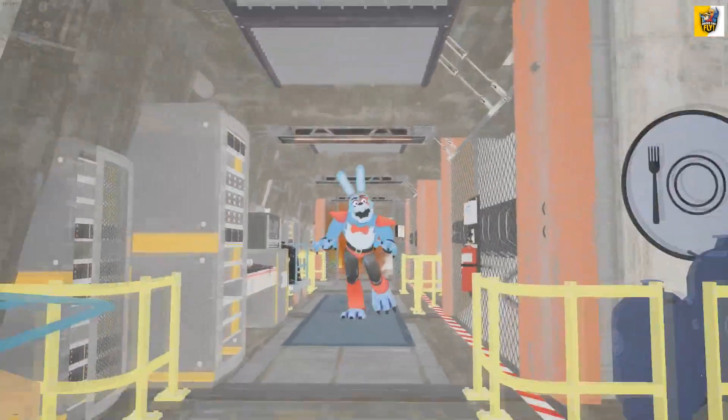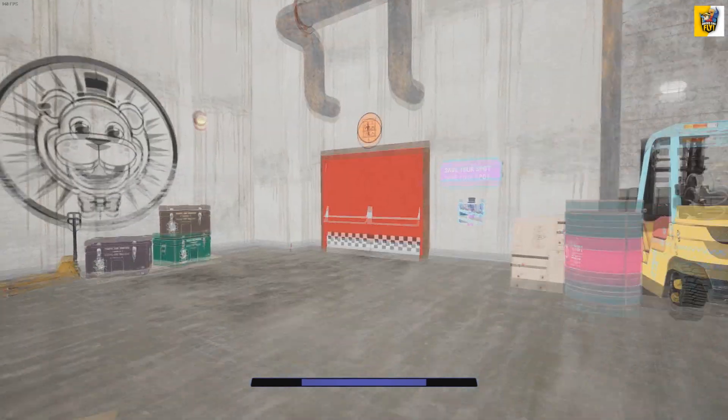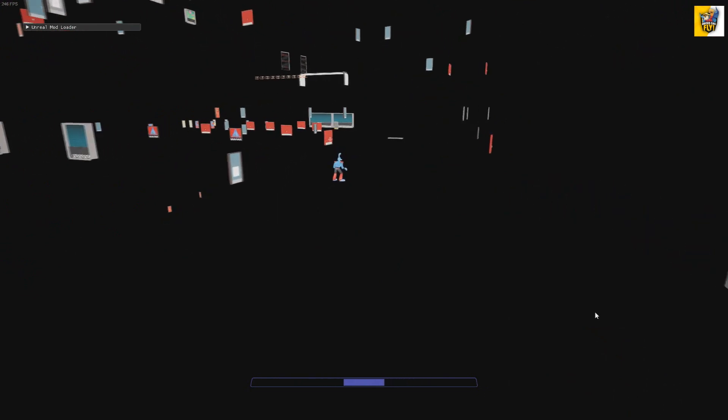So this is obviously a fan-made model, but it looks really good. I pressed the return to Freddy button instead of the Vanny or Bonnie button, but I really like this Bonnie version — it looks really cool. I do think it would probably kind of look like this if they had him instead of Monty.